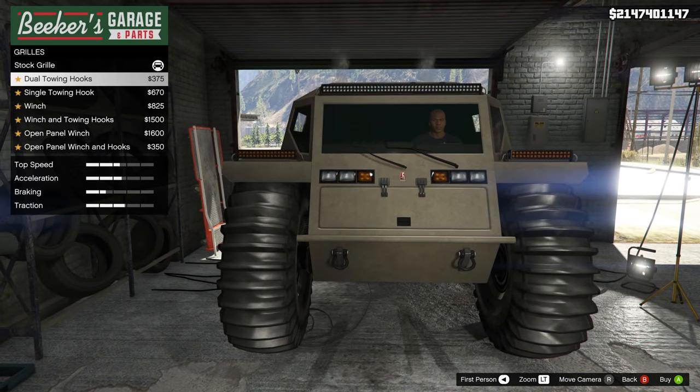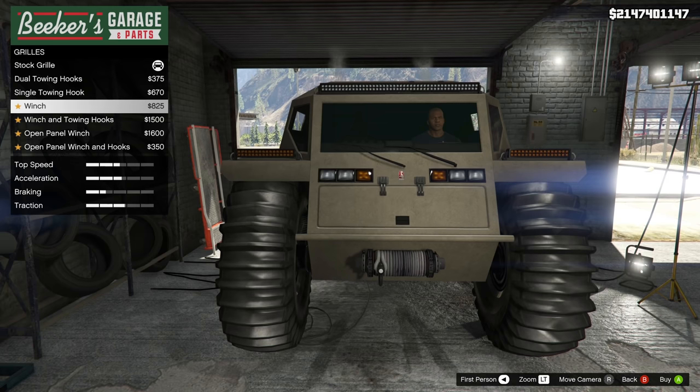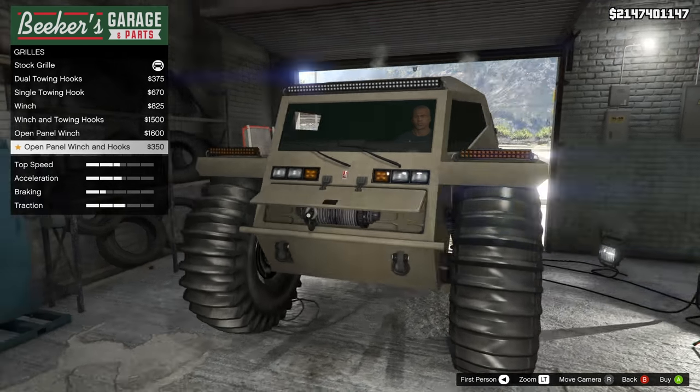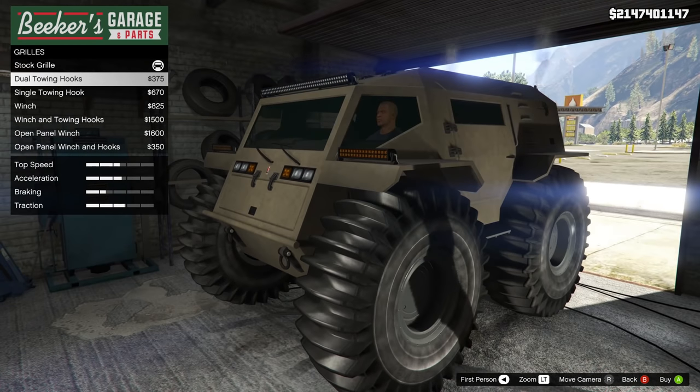There's also some grille upgrades you can do too. You could add a tow hook, a winch, you could add both, and you could even include an open panel in there as well. Lots of nice upgrades that you can end up doing.